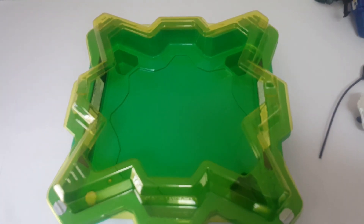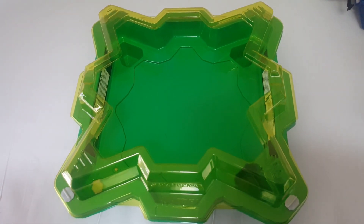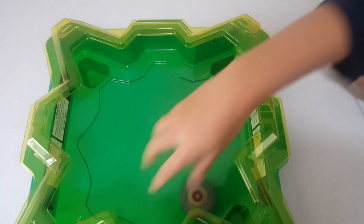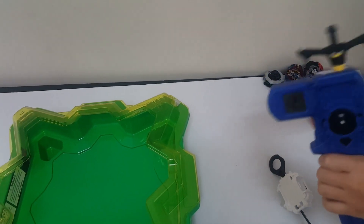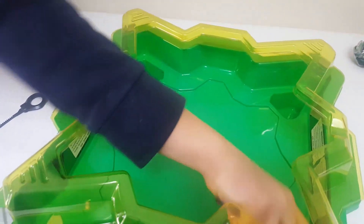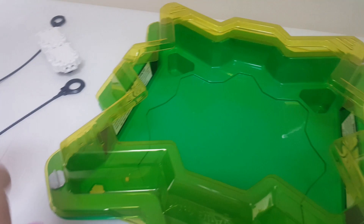Josh gets two points. We're going up to ten to make it more fun. Three, two, one — let it rip! Oh my gosh, that was a fail launch because it went sideways. I'm using this launcher instead. I'm going to use the mega launcher. Three, two, one — let it rip! You burst mine. Both get two points — it's a tie.